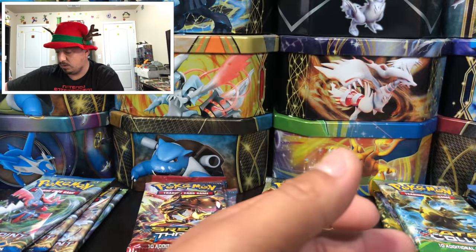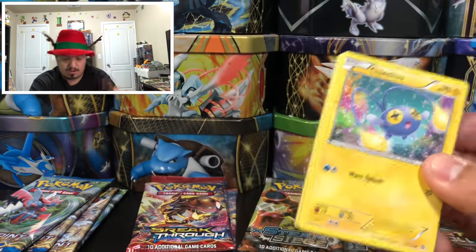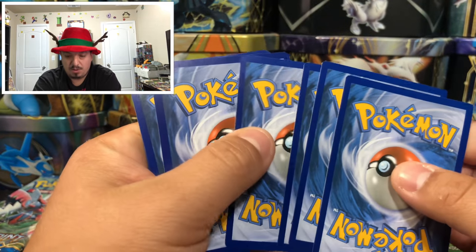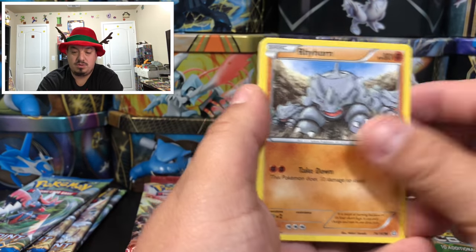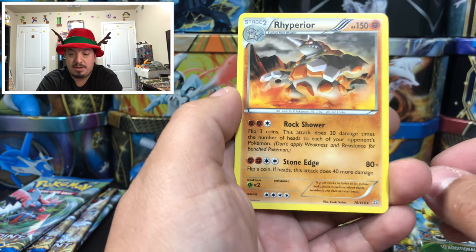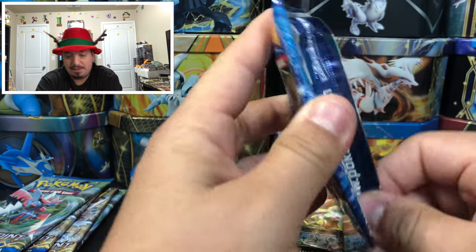Primal Clash — that primal-looking Groudon versus the regular-looking Groudon from Ancient Origins. We have Tentacool, Rhyhorn, Repeat Ball, Double Blade, Scorched Earth, Nidoqueen — reverse hollow — and a Rhyperior — rare non-holographic card.